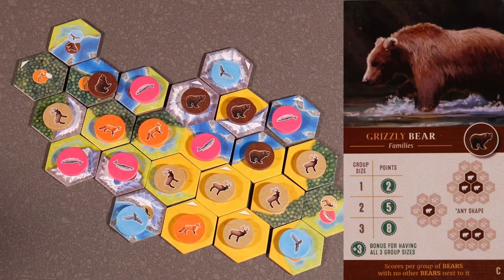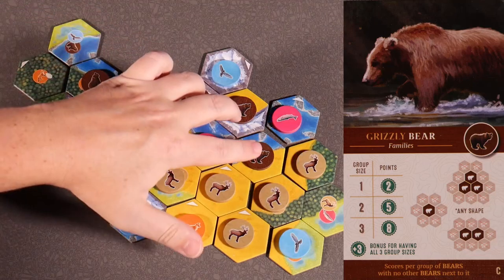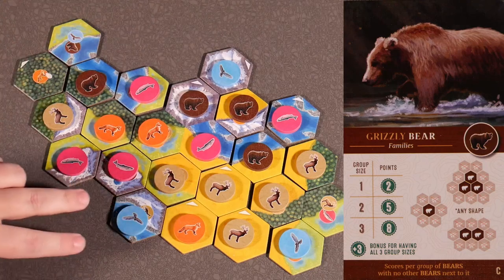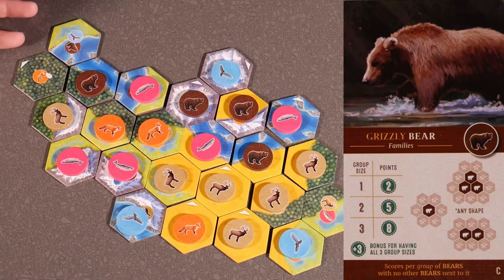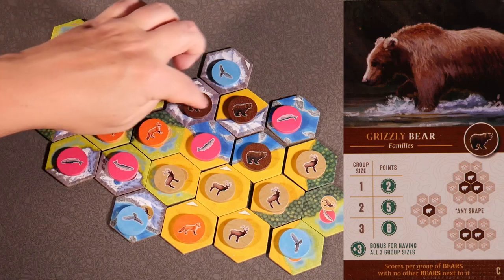Grizzly bear card C — families — scores per group size with a maximum group of three. We have a group of three and a group of one. The group of three will score 8 points, and the group of one by itself will score 2, for a total of 10 points. If we had another group of two by themselves, we'd score an additional 5. Plus, since we'd have all three types via this card, we'd score an extra 3. This card is really good if you're collecting all the bears. But in this case, this scores 10 points — 2 for the solo and 8 for the three bears.